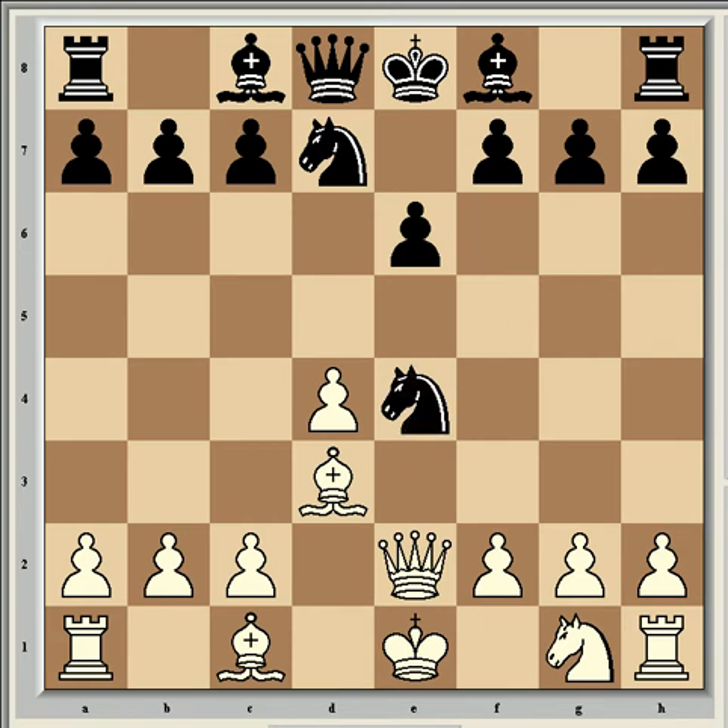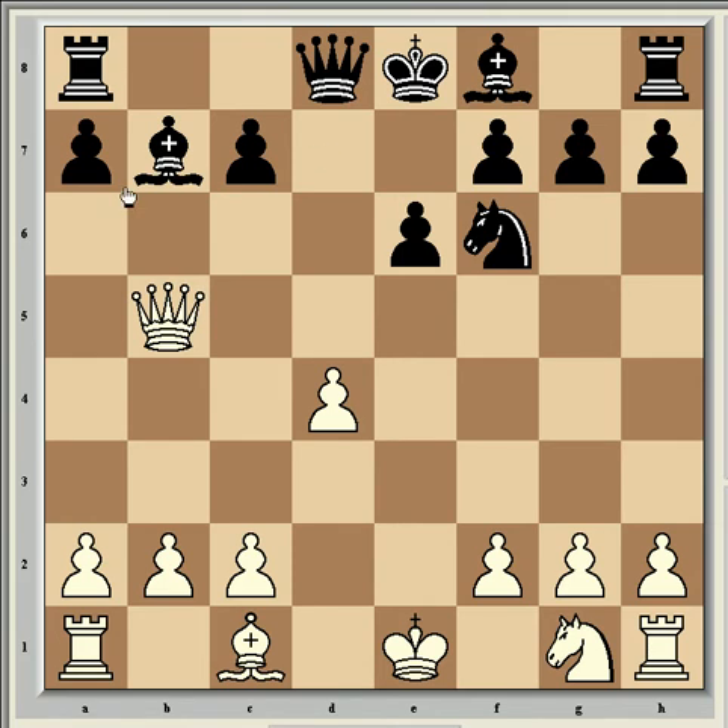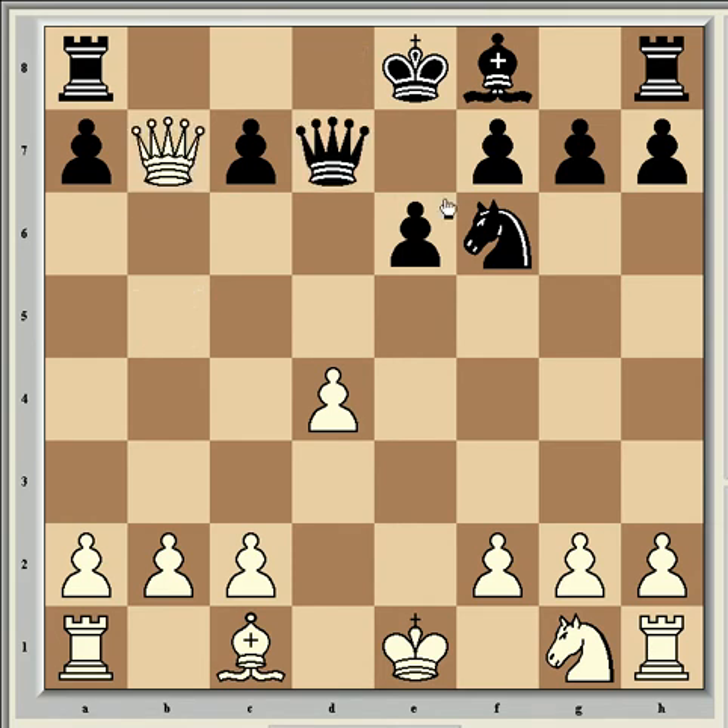If here knight takes e4, then bishop takes e4, and if black plays knight to f6, then bishop takes b7 can be played. After the black bishop recaptures, queen b5 check picks up the bishop after queen d7 and queen takes b7. White also gains the initiative because the rook is threatened, so the pawn isn't going to be regained. It's a good one to know for online play, though it's kind of rare. Most people prefer not to take on e4 when playing the French.